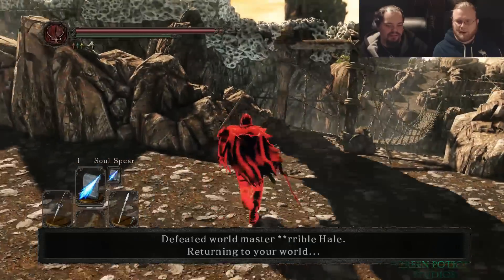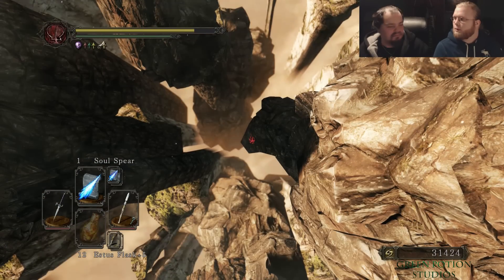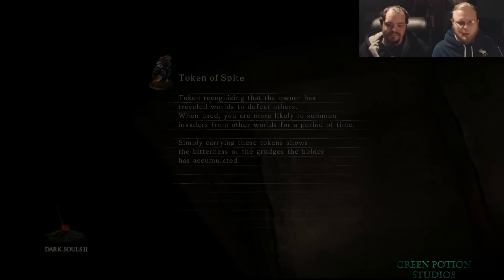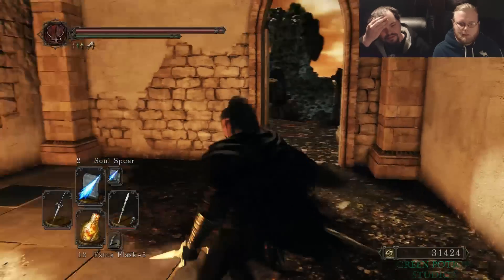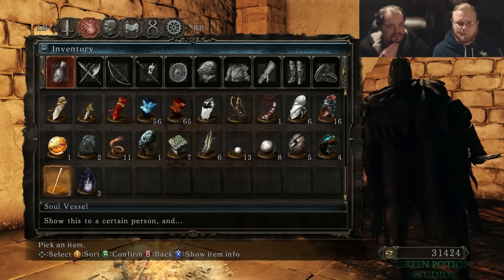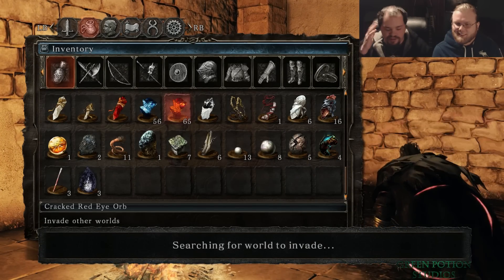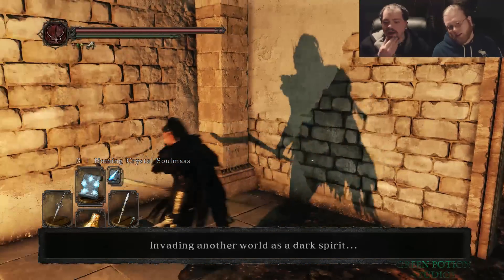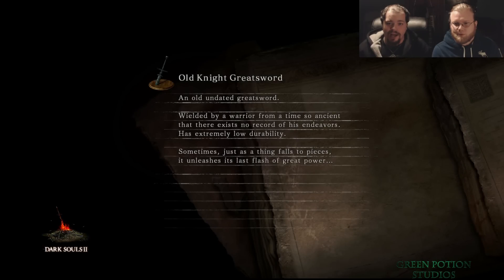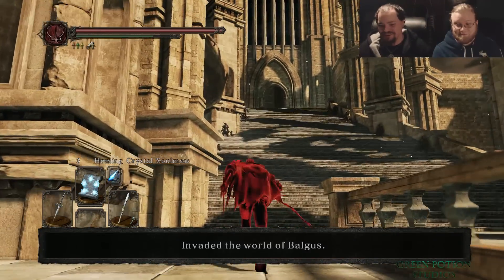I'd like to face this guy with my light build - he's a magic build, that'd probably be a good fight. We'll have to set that up. Someone in the comments suggested that I use unleash magic on the moonlight build - I gave it a try and my soul great sword was doing like 1400 damage, and that is really, really good for soul great sword.